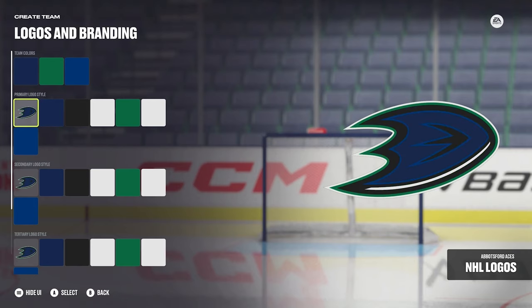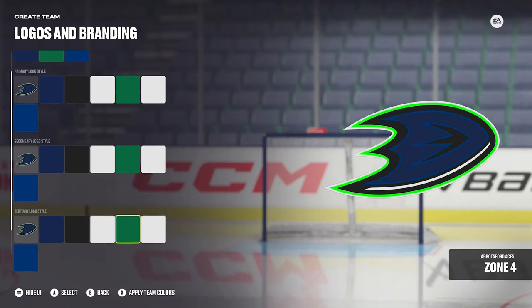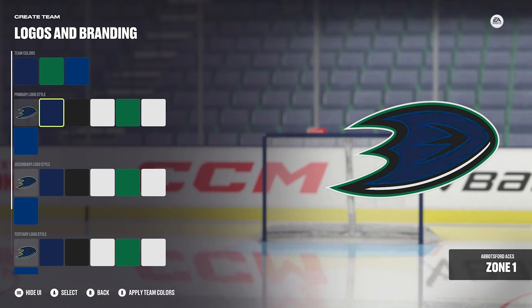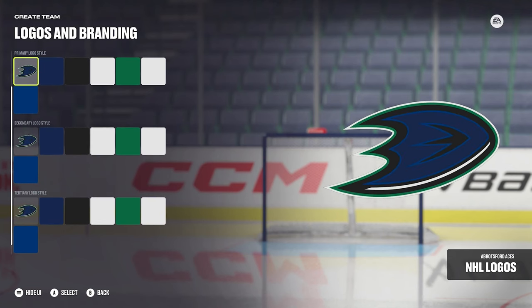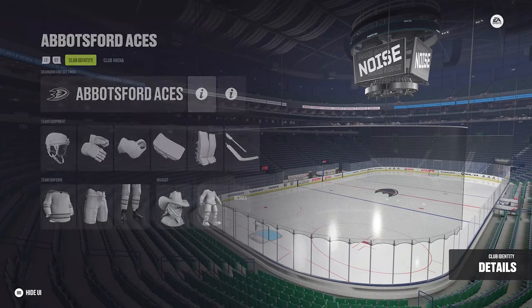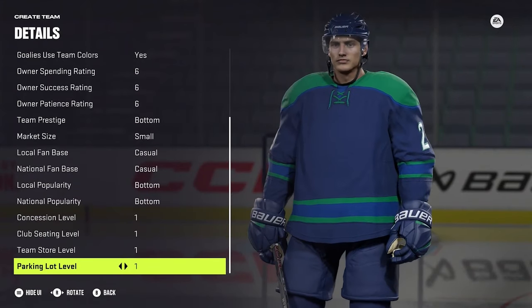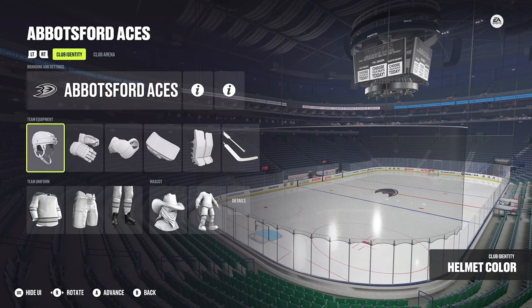You also have your custom logo options. There are no new logos in the creation suite — same logos as always — but you can still customize them. There are all the color zones, and if you set your team colors you can just press X to apply team colors across all the zones, which speeds up the process drastically. You can do the same with equipment. The club details page has been the same since around NHL 17 or 18, and the roster page is where you add all your players.